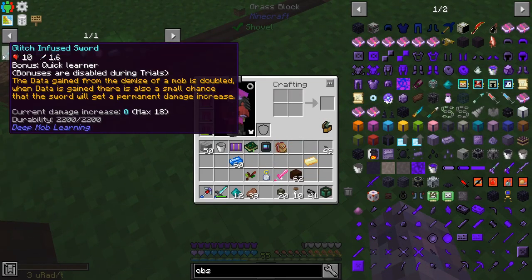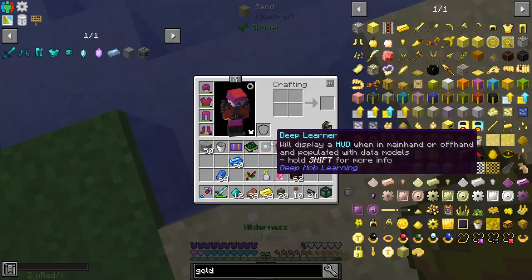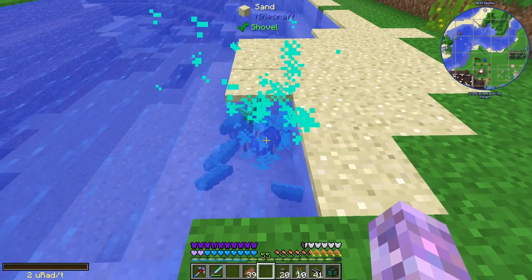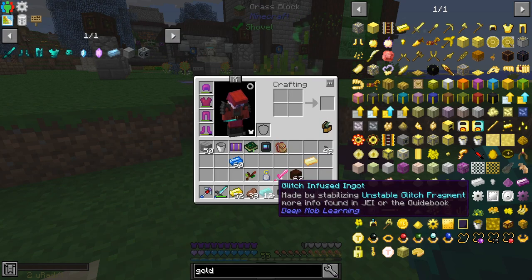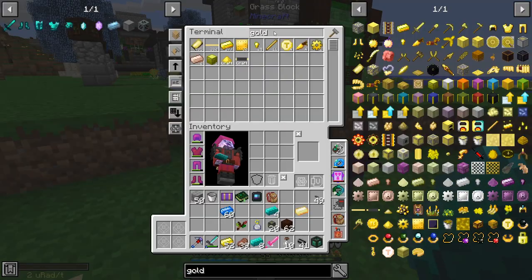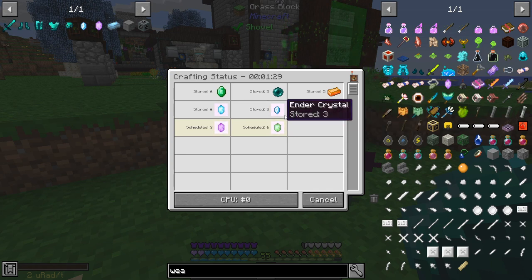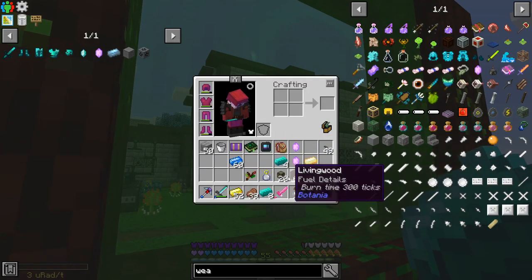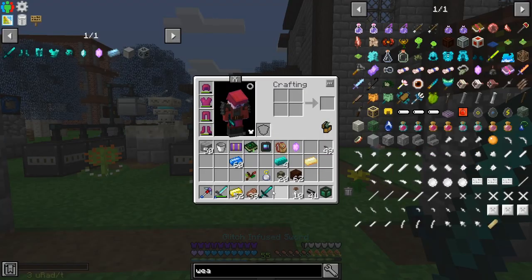Nice, we got 12. And then we need to slap some gold on it, and we chuck this in water. We should get some ingots. Nice - it's eight ingots. The sword. I've only got one weather crystal so far. I feel like something probably got stuck - probably zirconium again. But we can get one going. Glitch sword. Awesome.